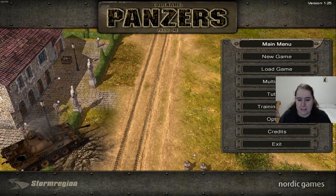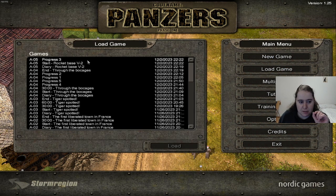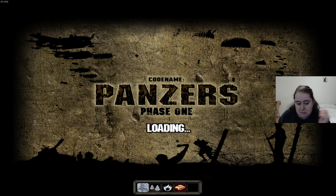Alright, hello everyone and welcome back to another episode of Codename Pounce's Phase 1. We are going to continue where we left off, which was at the beginning of the rocket base mission in the Allied campaign. I have no idea how far into the campaign we are — if we still have like six missions to go, two, ten — I don't know. Let's just continue where we left off.